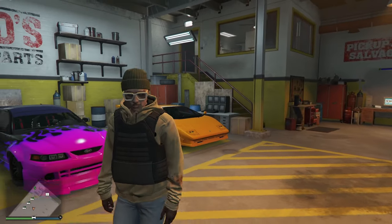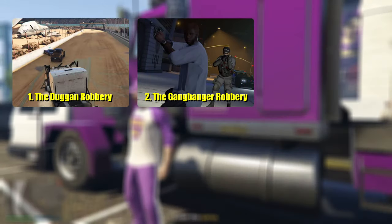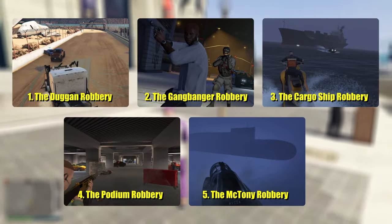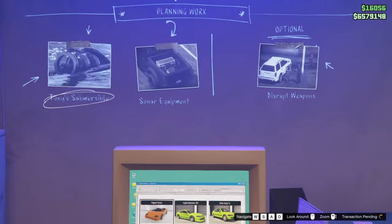Now let's get into what will make you the most money — the robbery missions. There are five different missions: the Duggan robbery, the gangbanger robbery, the cargo ship robbery, the podium robbery, and the McToney robbery. There is no way to tell which mission you will get since they are not dependent on which car you are stealing.